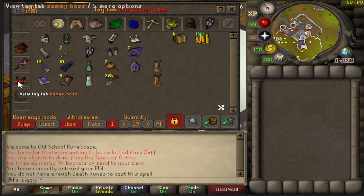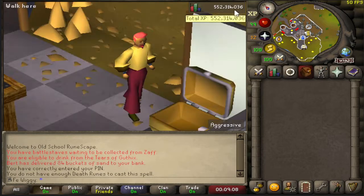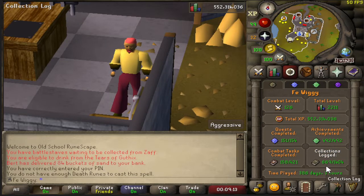I don't use this for Kril anymore — I'm never going to do Kril again. On the collection log we are at 669 out of 1404.